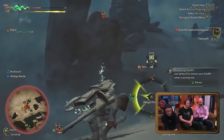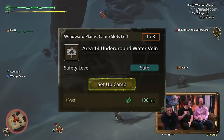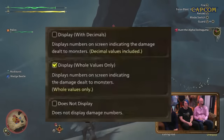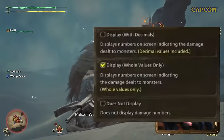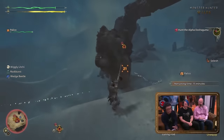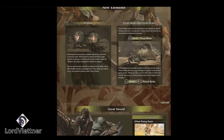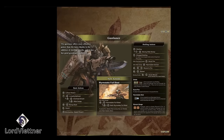You only get a select number of campsites you can place on a given map, with 3 being the limit on the Windward Plains. Damage numbers can now be shown as whole numbers, numbers with decimals, or turned off completely. There's also an extensive look at some of the weapon controls available at the Gamescom demo — a link will be in the description if you're interested in seeing your weapon of choice.